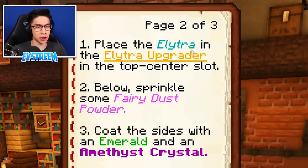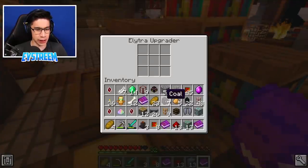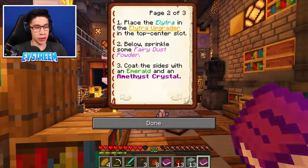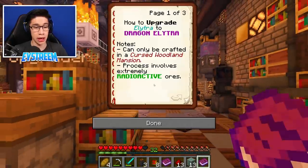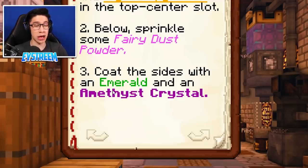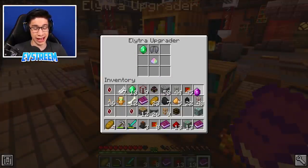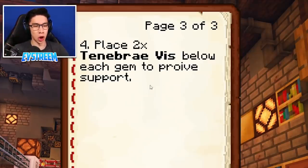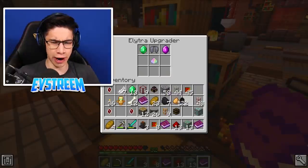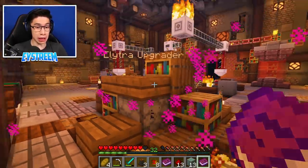It says we needed to place the elytra in the elytra upgrader top center slot. So if we come over here to the elytra upgrader, we need to place this elytra in the top center slot. Like so. And then what do we need to do here, guys? Next up, below, sprinkle some fairy dust powder. So we'll put our fairy dust powder here below it. And then coming up next, we needed to coat the sides with an emerald and an amethyst crystal. So I'm assuming we just place one emerald on one side, the amethyst on the other, so that should coat it just fine. And then finally, place two tenebrae viz below each gem to provide support.